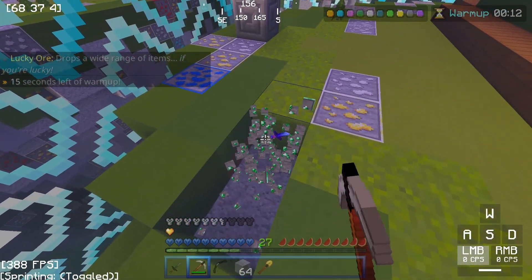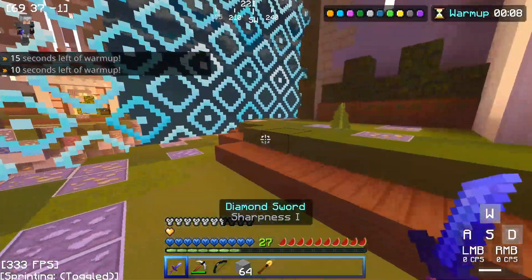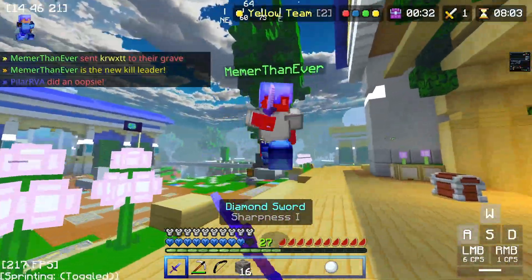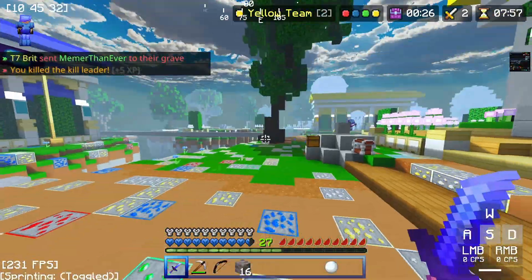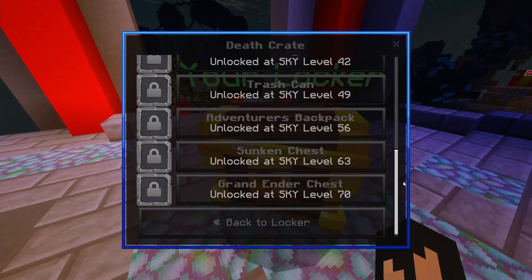You can now get a Golden Shovel and other armor pieces from mining Emerald Ores. Moving on to the 35 new levels, this also welcomes many cool perks such as new hub titles, avatars, custom particle trails, and two new cosmetic types: death crates and kill effects.